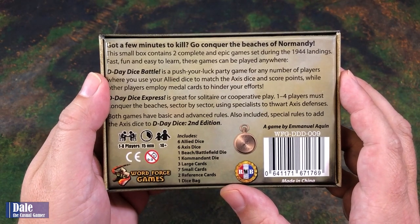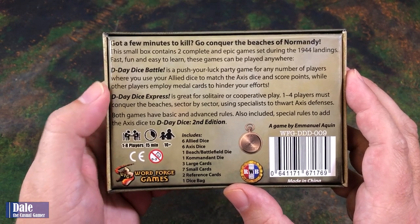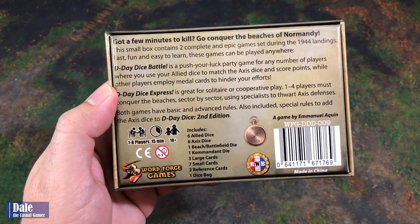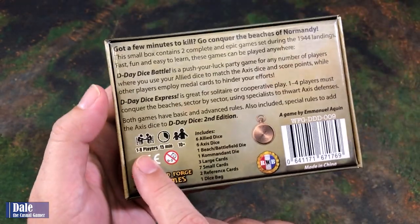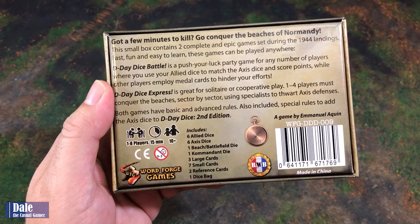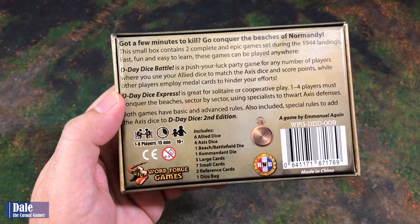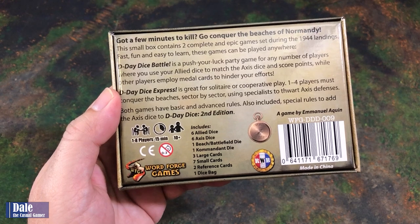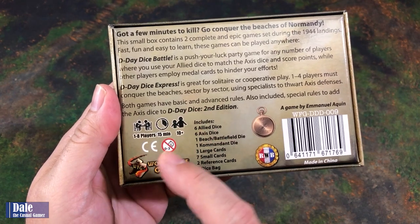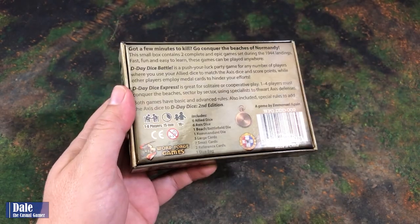The small box contains two complete and epic games set during the 1944 landings — fast, fun, and easy to learn. These games can be played anywhere. D-Day Dice Battle is a push-your-luck party game for any number of players, where you use your allied dice to match the axis dice and score points while other players employ metal cards to hinder your efforts. Or D-Day Dice Express, great for solitaire and cooperative play — one to four players must conquer the beaches sector by sector using specialists to thwart axis defenses. Both games have basic and advanced rules, and also included are special rules to add to the D-Day Dice second edition game, which I do not have.